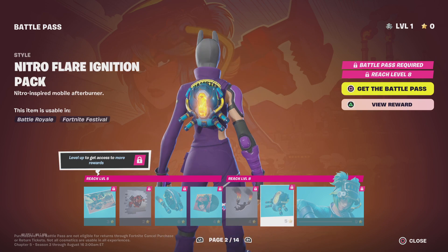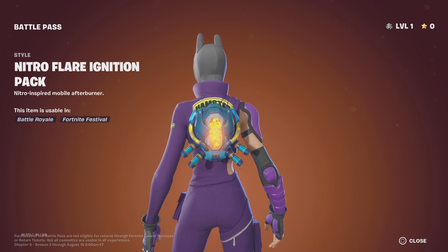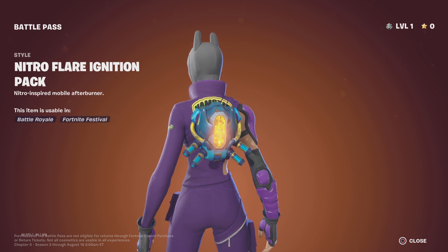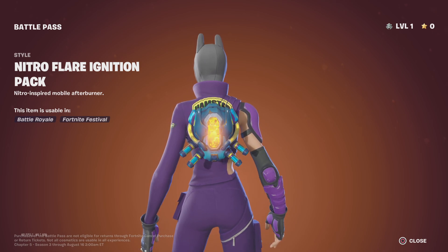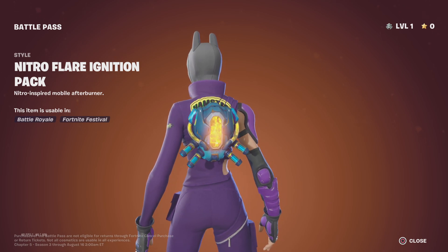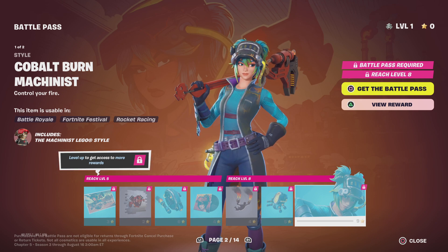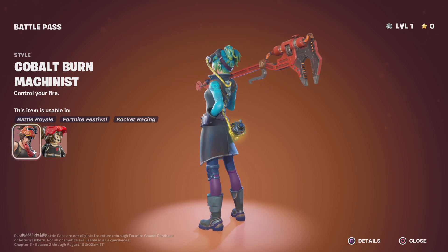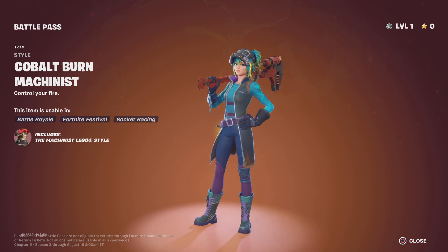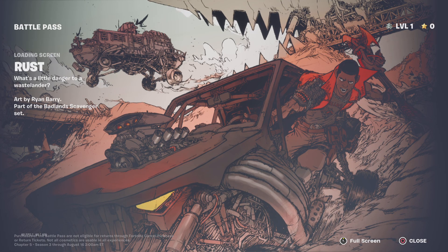Nitro Flare Ignition Pack — I might make a combo with a skin from like two seasons ago that had a select bonus style with that color. Then we got Cobalt Burn Machinist — this one I'm definitely gonna rock a lot, I really like the colors on the hair and the outfit.